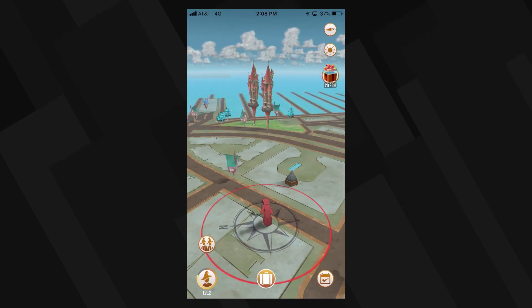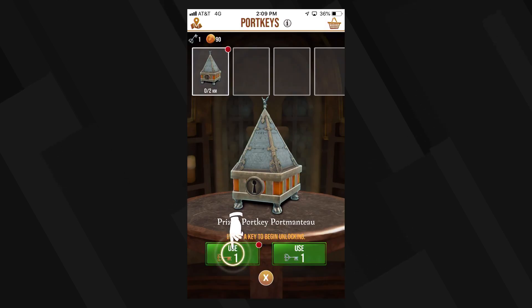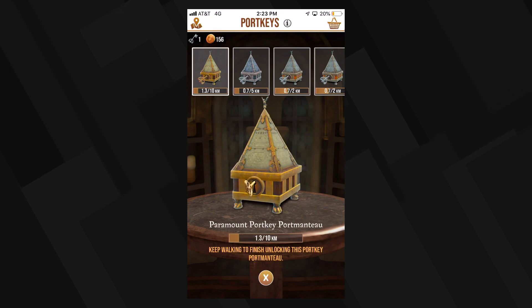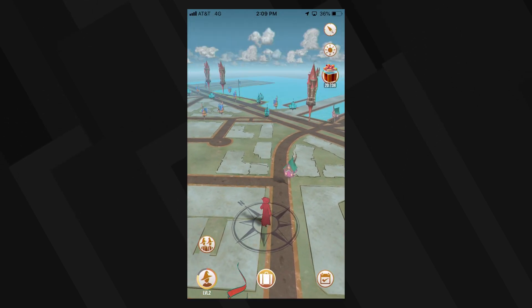You'll also start finding strange portkey boxes. These work a bit like Pokemon Egg incubators — you'll have to begin unlocking them with a key, which then requires a set distance traveled to fully unlock. Start unlocking them whenever possible and use any silver keys you find to unlock additional portkeys at the same time.